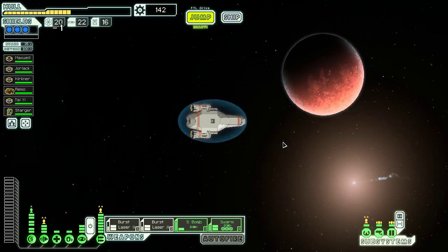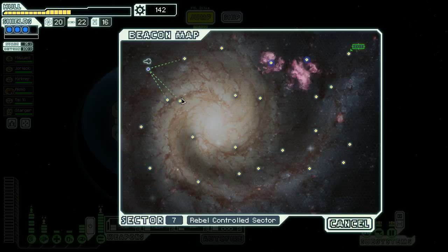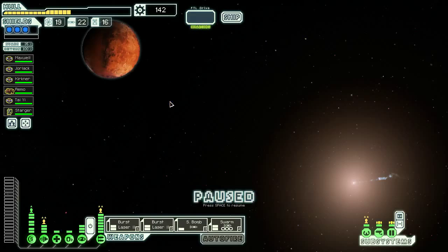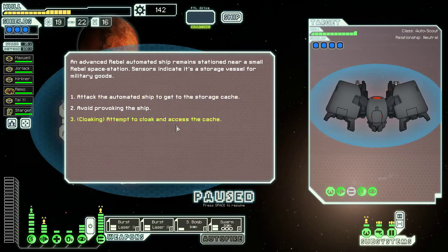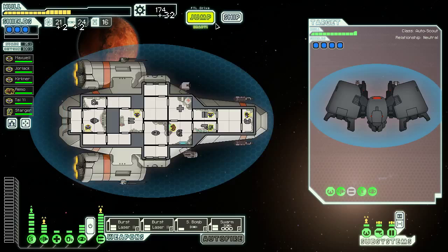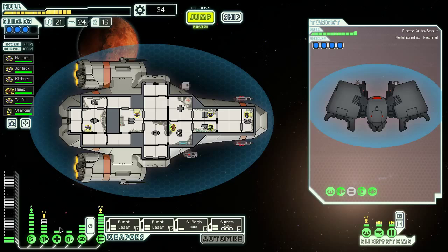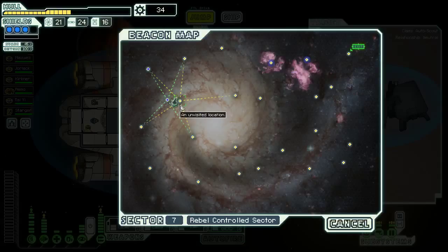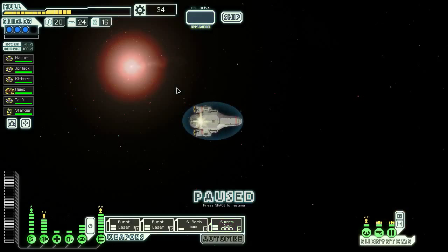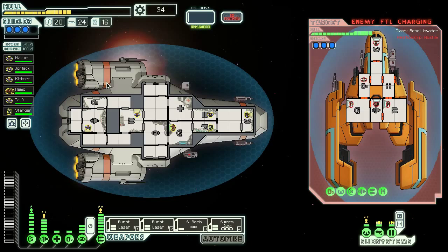We're gonna head into the rebel controlled sector. Any run where you make it this long has to be considered at least a mild success. I could theoretically invest in another system, or I could get our dodge chance higher. We'll attempt a cloak and access the cash — decent amount of scrap. I think I'm gonna invest in a couple of extra bars of basically passive dodge chance. That takes us up to 45% passive dodge chance, which is pretty solid — roughly a 50% chance to dodge shots even if we're not cloaked.